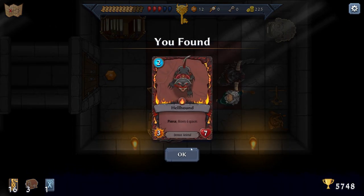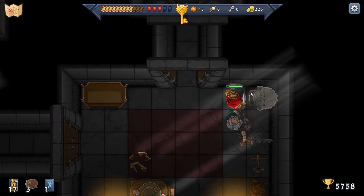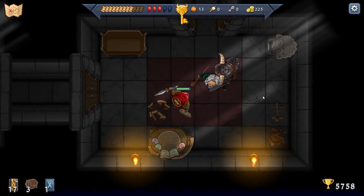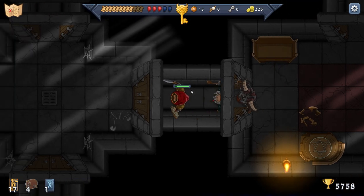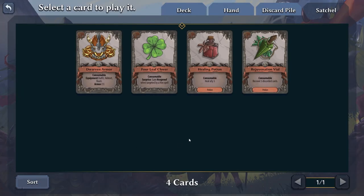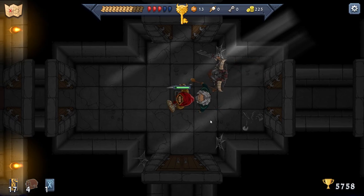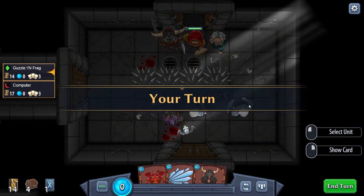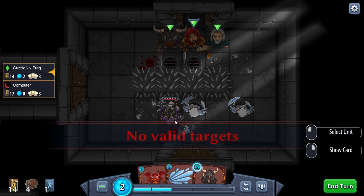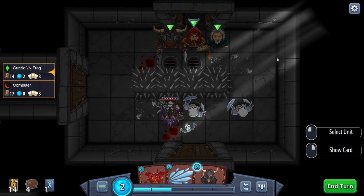We've got another one of the alchemy things here. What is this thing — just nothing? Let's try this then — healing potion! We're moving on, we have a lot of stuff in the satchel now. Equipment — outfit, helmet, boots, armor. Down we go. Another hard battle here. Let's think about it — I can't target them. Why can't I target them? Maybe because of the spikes.